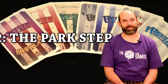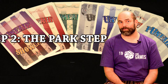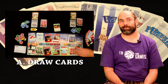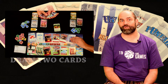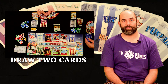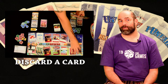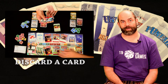Step two: the park step. Each player will take three actions, in turn order, one at a time. A: Draw cards — players can take one from the open market and put it into their hand to build later. Or they can draw two cards from either the park, events, or blueprints deck and keep one, discarding the other, or discard both. They can also discard a card from their hand to draw five park cards and keep one, discarding the rest.